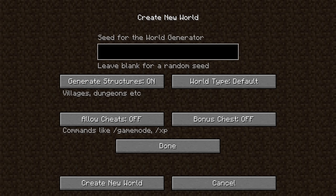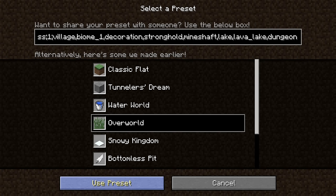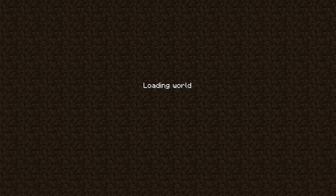We need villages and dungeons and stuff. Allow cheats off - I'm not going to cheat. Bonus chest is for noobs, and of course we have to switch it over to Overworld. So I'm just going to press Use Preset, done. Looks like everything's okay.